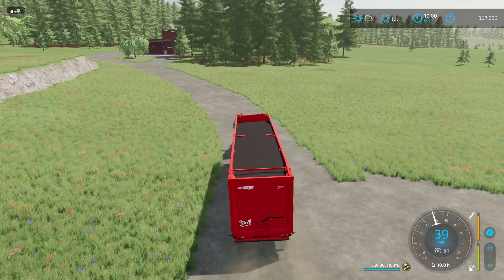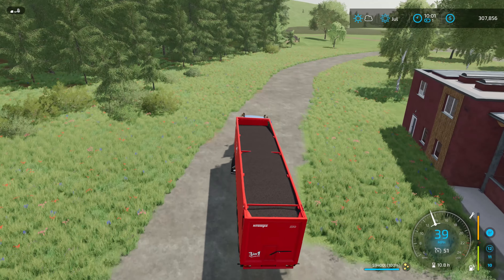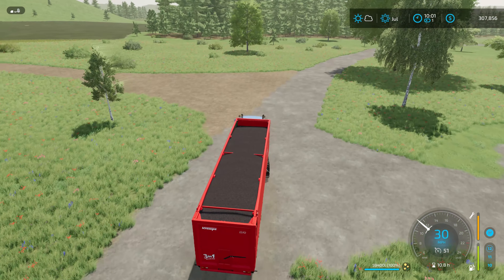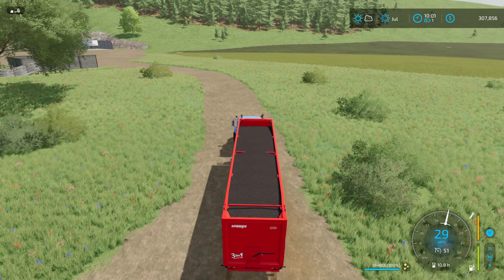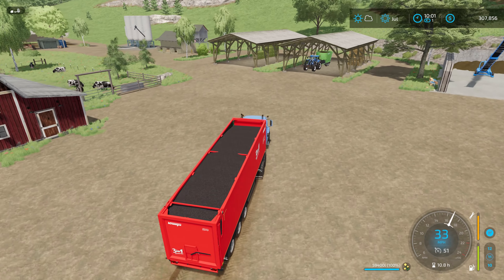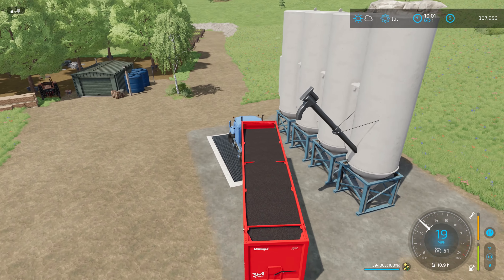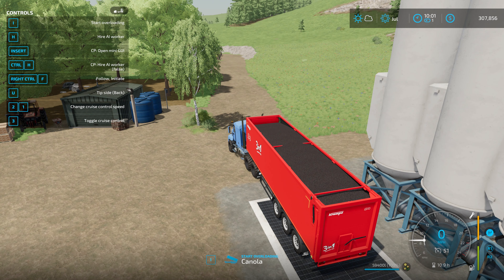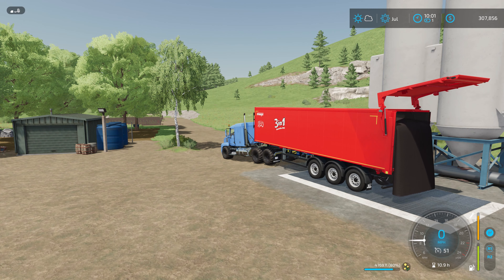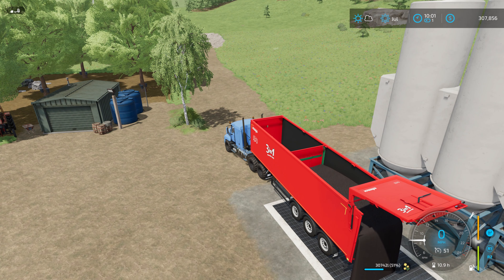I'm going to keep harvesting until I get the combine full, then bring the trailer over and dump that into the pig food production. Before we go any further I'll grab the tanker while we're over there — we'll sell the current tanker and buy a brand new one. So far we got 59,000 liters, a full trailer of canola. The combine is already full at 18,000 liters and I still got more field to go plus the other smaller field. We're looking at pretty close to 100,000 liters of canola total.